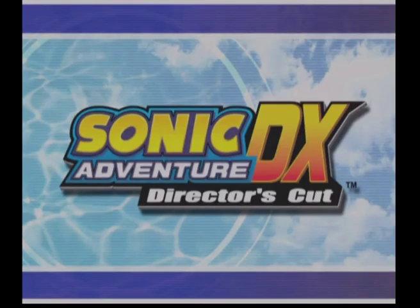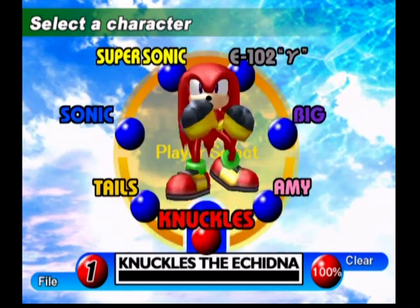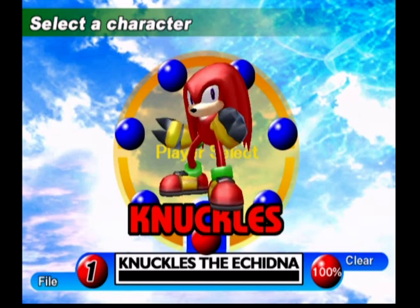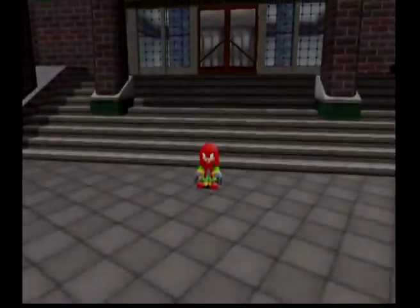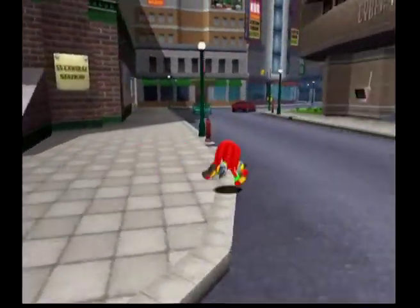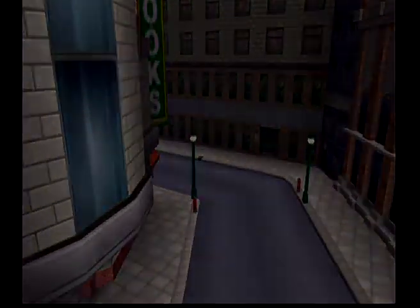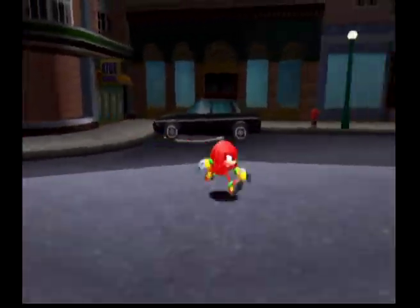Adventure Field emblems are hidden throughout the Adventure Field — both Station Square, Mystic Ruins, and on the Egg Carrier. First we're going to get the Station Square Adventure Field emblems. There's going to be a lot of character-switching in this episode because you need a specific character for certain emblems. That's why I picked Knuckles for this one.